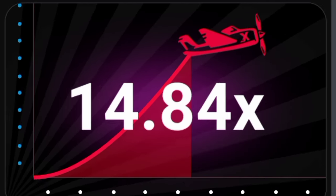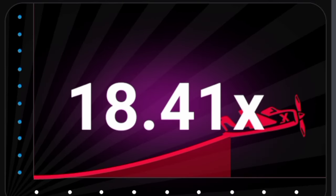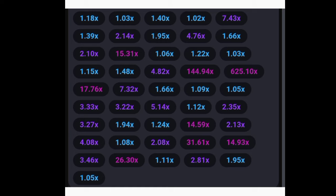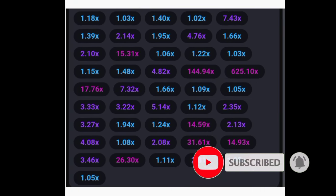Let me go straight to the bonus secret trick. Immediately after a red color — a multiplier equal to or above 10x — appears, in the next five rounds there will be a 2x multiplier. But I am not just expecting a 2x in the next five rounds; I am expecting a 2x in the next three rounds. That is the bonus I'm about to share — I know that at least in the next three rounds there will be a 2x, so I go in with all my money.